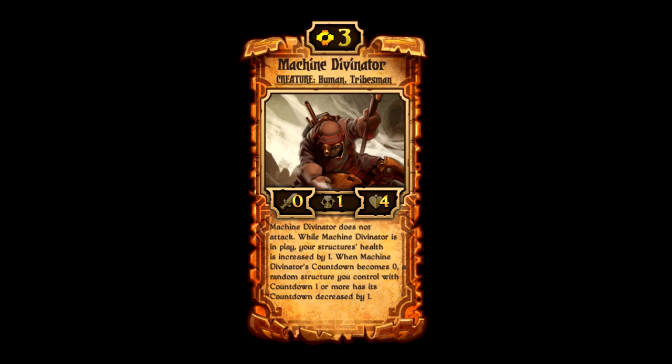That one countdown looks deceiving — you might think you can attack every turn, but that's not the case. What he does is: while Machine Divinator is in play, your structures' health is increased by 1. So if a field full of structures has Machine Divinator on it, they all get plus one health. Structures already have high health, so having that go even higher makes it very hard to get through.